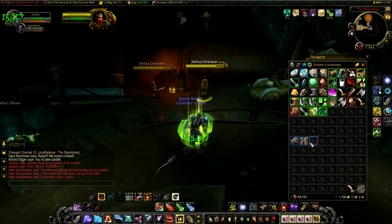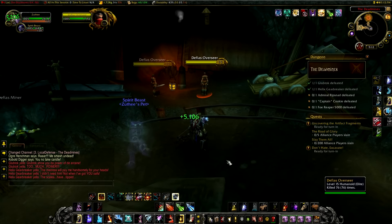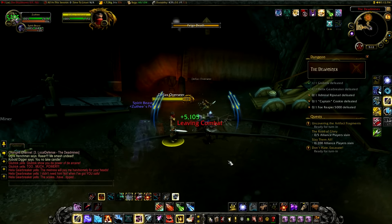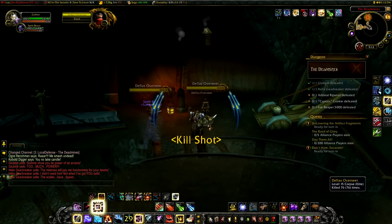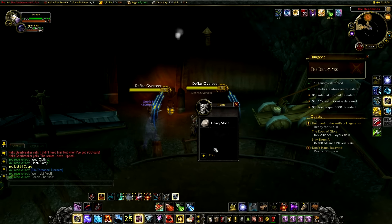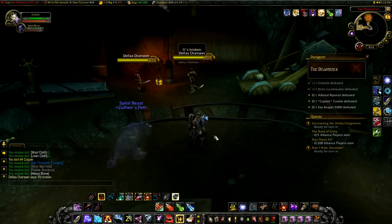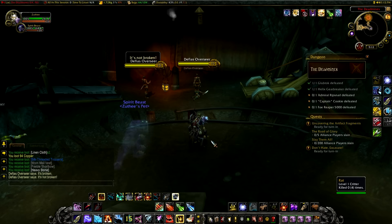What you want to do is go to the two Defias Overseers. Kill one of them, and you can CC the other to keep things clean — though it doesn't really matter. Then just drop combat. The one that was attacking you or the one that was CC'd will reset and run back, while the one you killed will magically respawn. Loot the one you killed, kill the respawned one, then wait for your combat-dropping ability to come off cooldown.